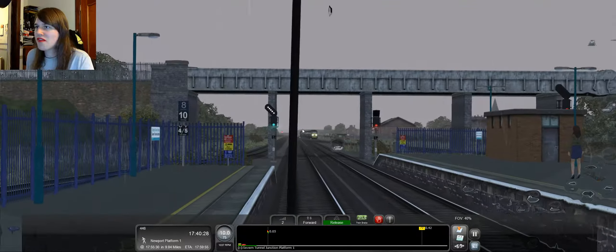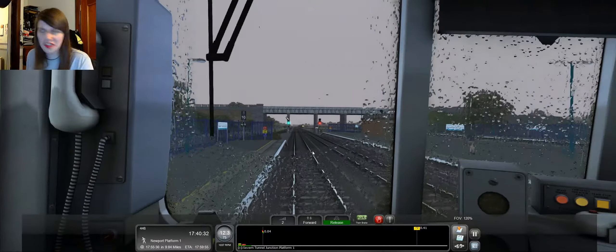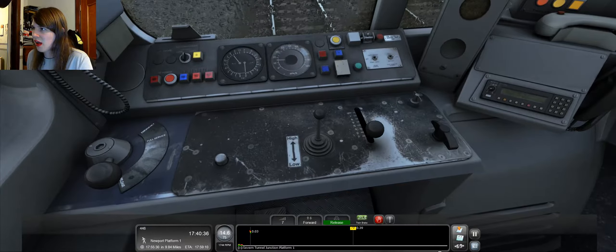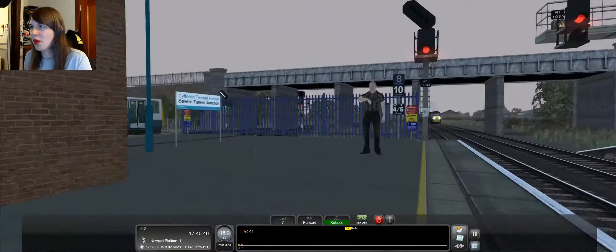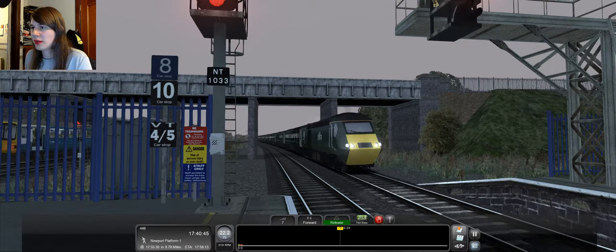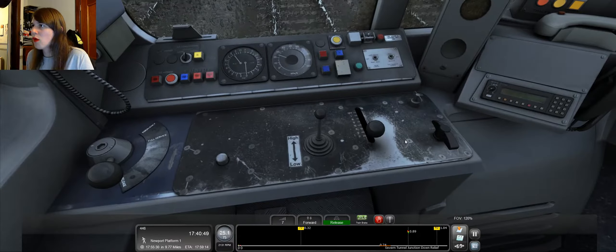They're taking us off the fast line into the slow line. So let's gun it full speed. We'll watch this train come bolting through — oh no, it looks like it's stopping actually, because it's going pretty slowly. Great Western Railroad.